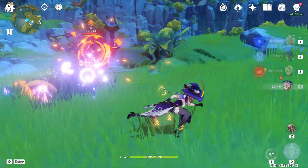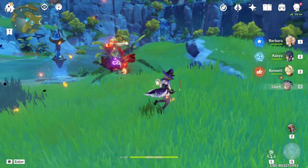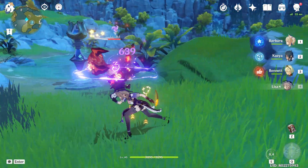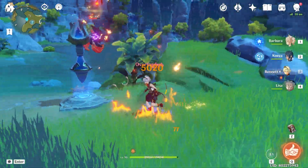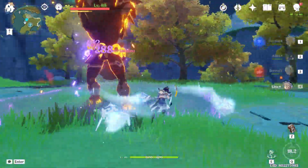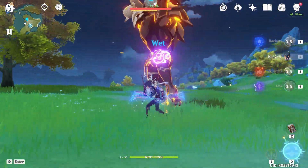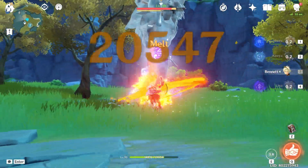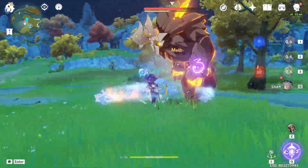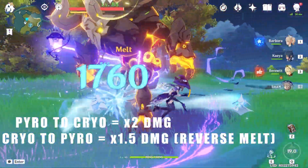Next is Overload, which occurs when Electro meets Pyro — this produces an explosion and sends the affected player or monster flying away. Then, Superconduct occurs when Electro meets Cryo, and this reduces the physical resistance of the affected character or monster. Next, we have Melt, which occurs when you apply Pyro to Cryo, and similar to Vaporize, it doesn't have damage on its own, but the damage is based on the triggering element.